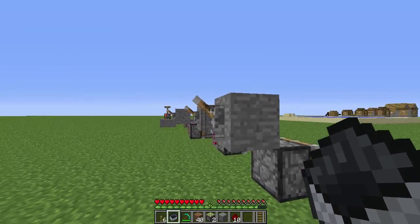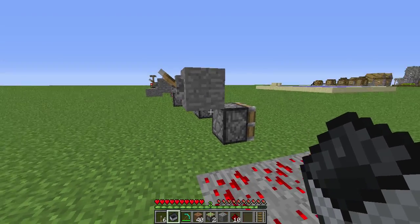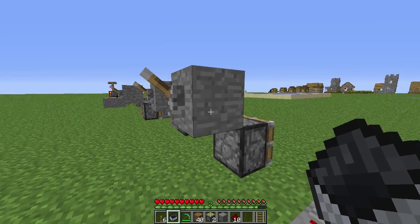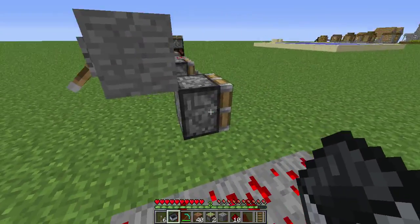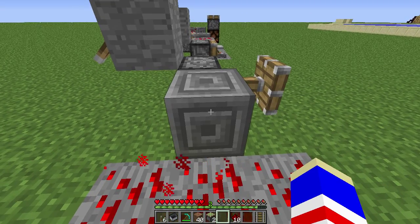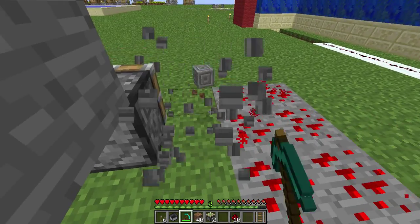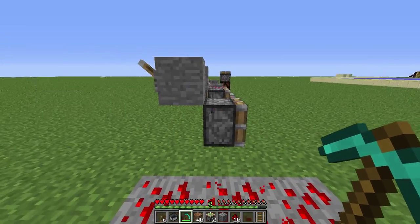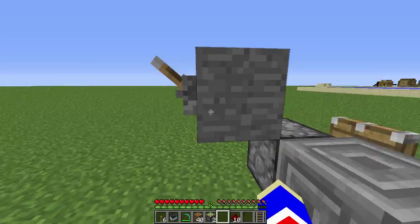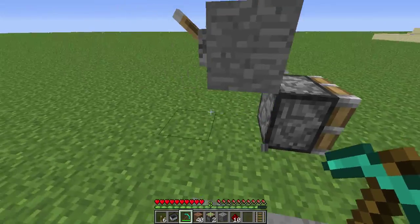First, I'm going to explain what the block update detector switch is. What happened in the game when pistons were released in 1.8 — there was a glitch that's now just a feature, where if you powered a piston diagonally, it wouldn't go until you put a block there. The same thing happens when you unpower it, but the strange thing is that until I broke that block, it didn't do anything. There is nothing powering this piston, yet it's still in its open state, so once I break this block, it'll go away.